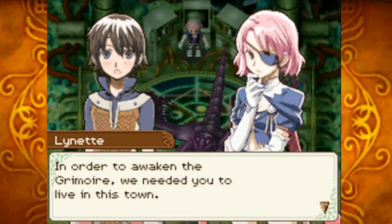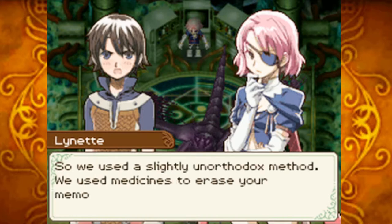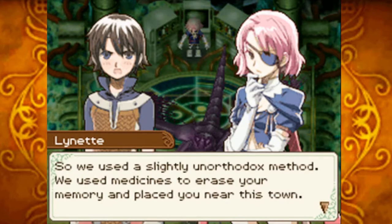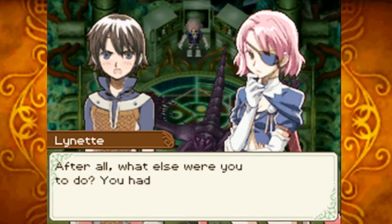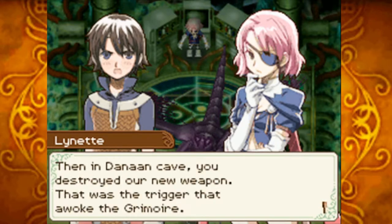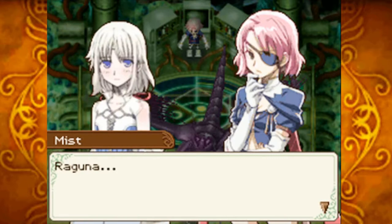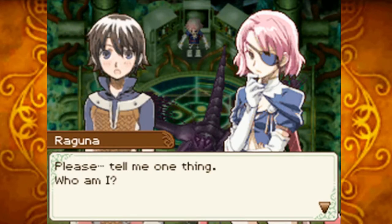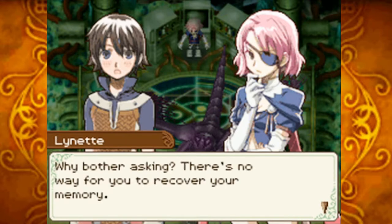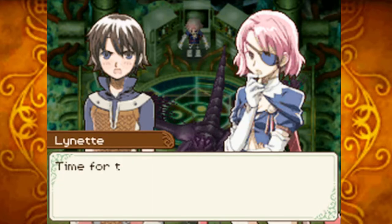In order to awaken the Grimoire, they needed Raguna to live in the town. So they erased his memory and placed him there. Everything proceeded like clockwork — he settled down, cultivated the caves, built up rune energy. Destroying their weapon in the Danan cave was the trigger that awoke the Grimoire. When Raguna asks who he really is, the villain says there's no way to recover his memory. The time for the awakening has come.